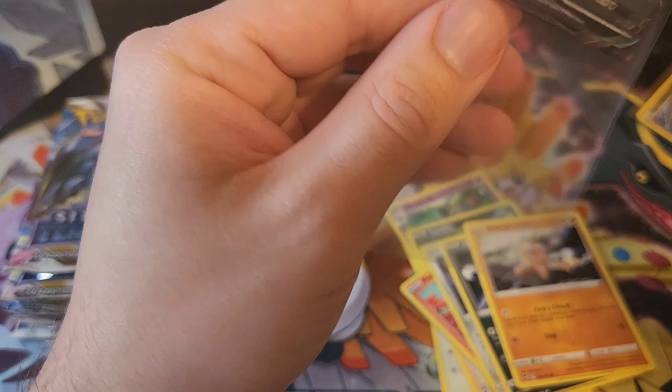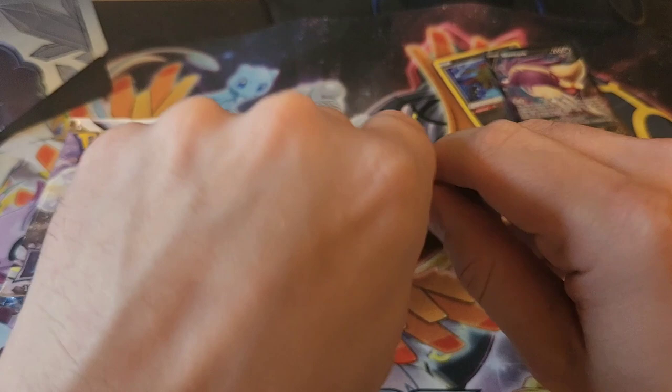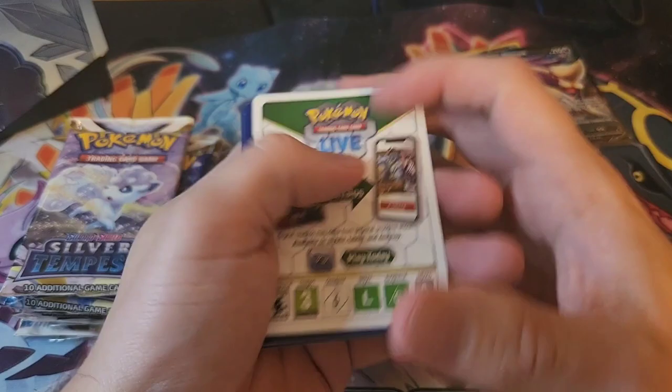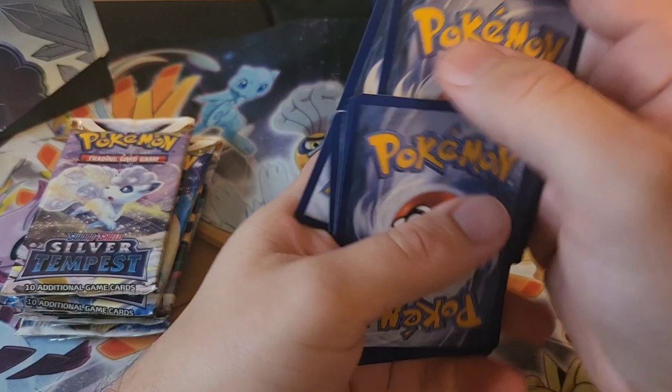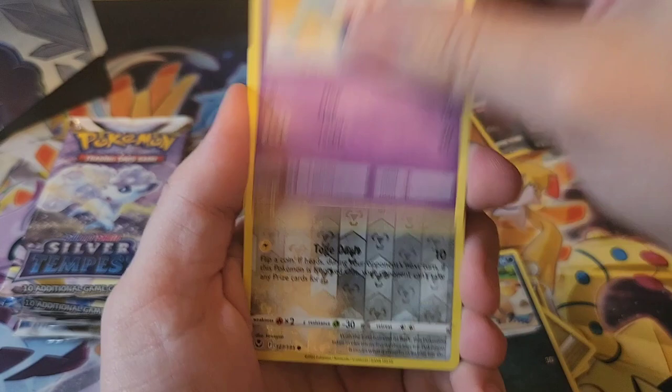Next pack — Regidrago V. People were hoping Regidrago V Star would be a cool Pokemon but it never really came about. We'll go with electric energy for our guess — just psychic. Stonjourner, Fairthorn, Leafy Camo Poncho Pikachu, Noibat, Togedemaru — a reverse Togedemaru and a Victini non-holo rare.